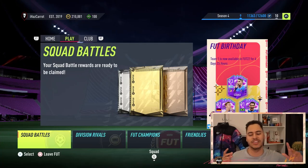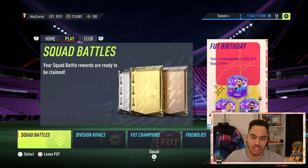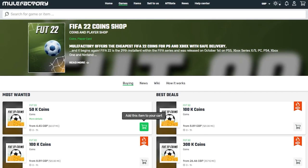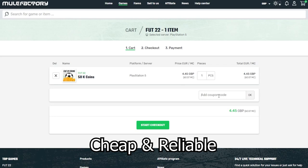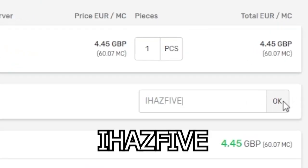Welcome back to the channel. In this video I'm going to show you guys how to get the FUT Birthday swap tokens to exchange for some very nice SBCs. If you need any FIFA 22 coins, make sure to check out mulefactory.com — they're linked in the description, cheap and reliable — and use discount code IHAS5 at checkout for a discount.